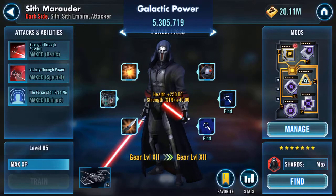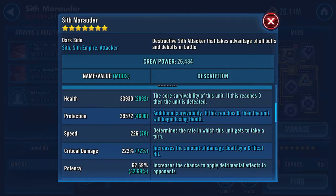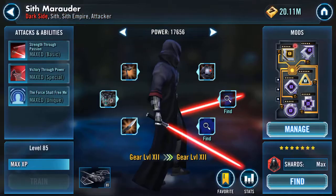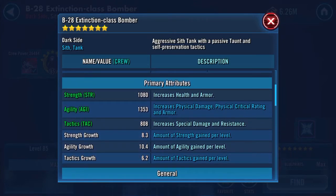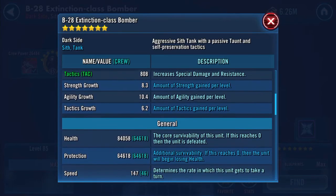The green numbers all changed after equipping the piece. 33,930 health, 39,572 protection — that remained the same. Potency is now 62.69%, health steal up to 20%, damage and armor pen remain the same. We can also have a quick look at the ship. Total power is now 47,035. Adding that one piece gives him four total gear 12 pieces — 84,058 health, 64,618 protection, 148.5k combined.